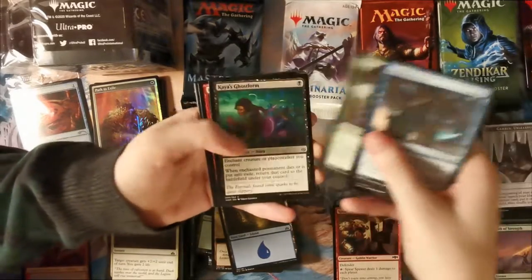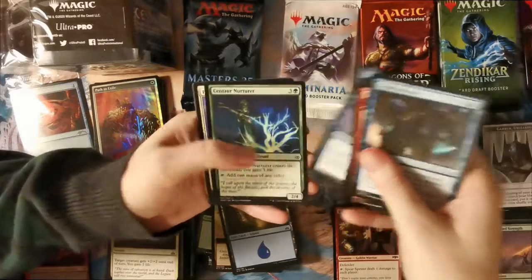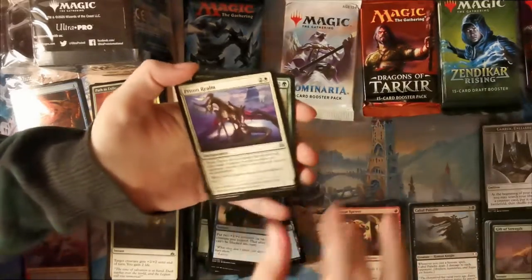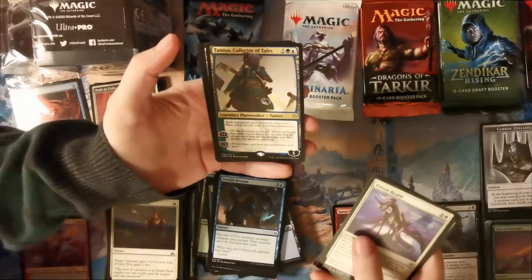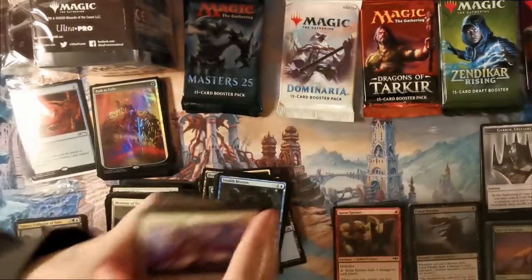War of the Spark again — I'm guessing this was one of our random five because that was a duplicate. But if it gets me a decent planeswalker, I'm happy with it. Prison Realm, Evolution Sage, Rescue a Sphinx, Tamiyo Collector of Tales. Amazing, yes please! That's brilliant. And an island.